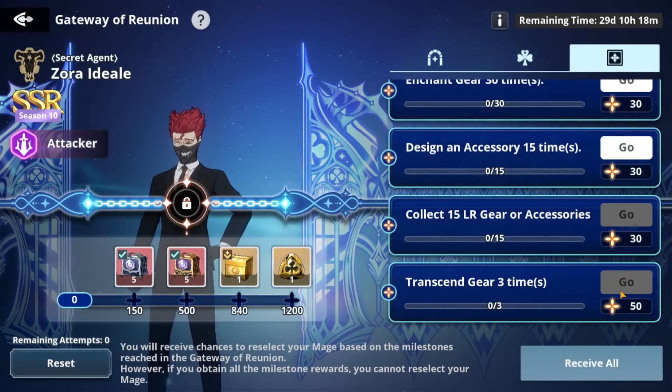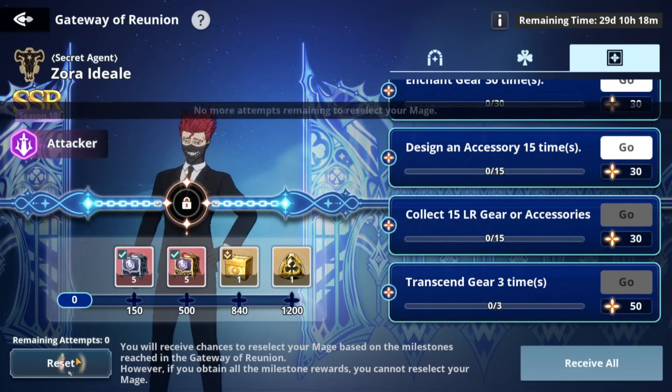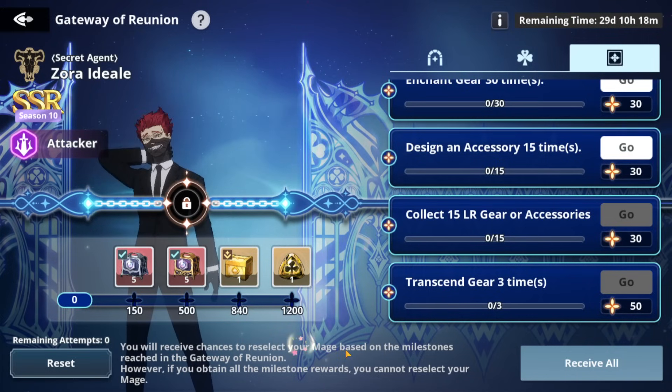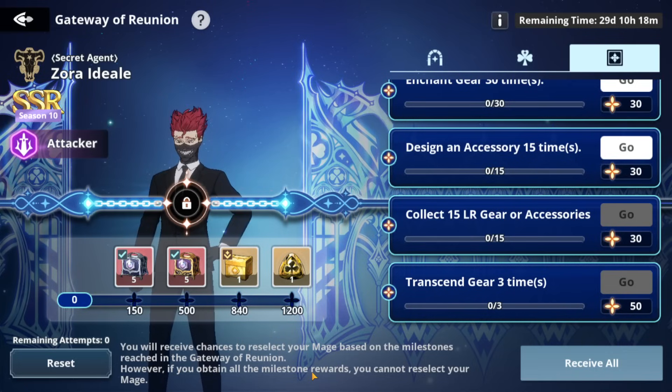Once you collect 1200 points, you get all these rewards, and once you get all four rewards you unlock the mage you picked. You can reset it up to four times based on the milestones reached in the Gateway of Reunion. However, if you obtain all the milestone rewards, you cannot reselect your mage — keep that in mind.